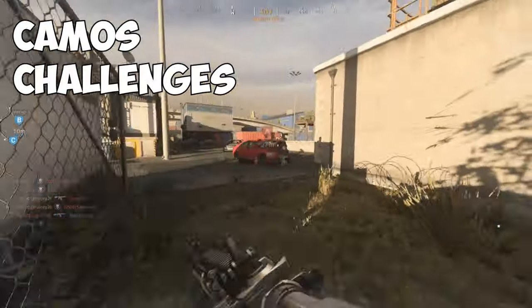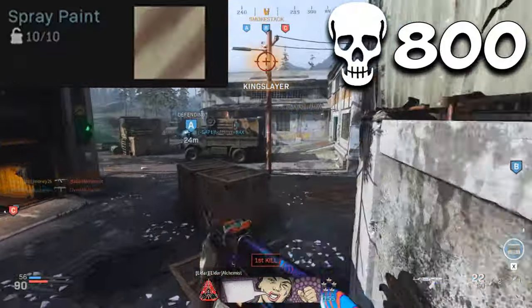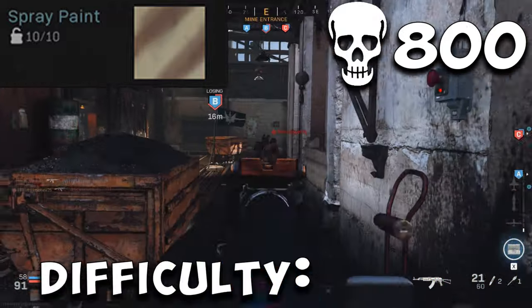Here I'll be listing the camos, their challenges, and level of difficulty that they have. For Spray Paint, you'll have to rack up 800 kills. It may seem like a daunting number, but you'll rack those up without even giving it a second thought. Difficulty: Cake.